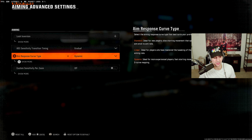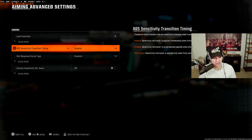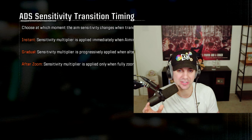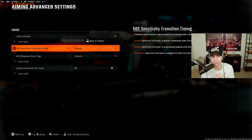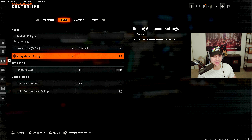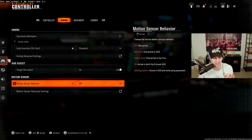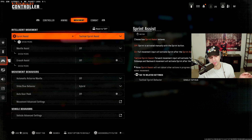Keep sensitivity multipliers all at 1, look inversion off. In advanced aiming settings, set Aim Response Curve Type to Dynamic. For Aim Transition Timing — normally you'd want Instant, but there's a bug in Black Ops 6 where Instant feels very bulky and heavy and isn't working correctly. I recommend setting it to Gradual for the beta until they patch it. Keep target aim assist on, and motion sensor behavior turned off.